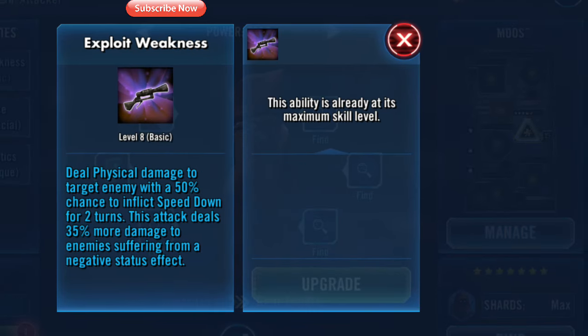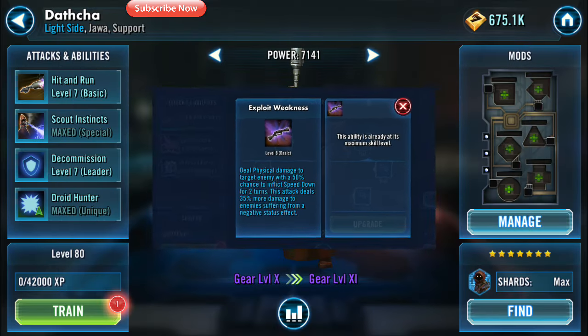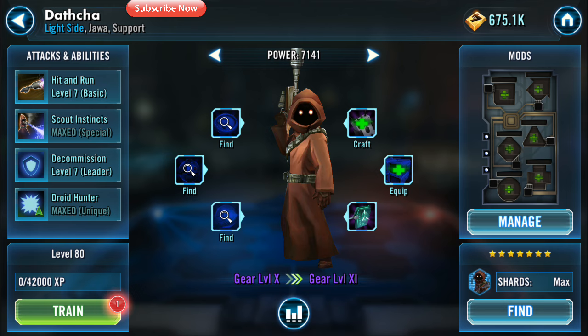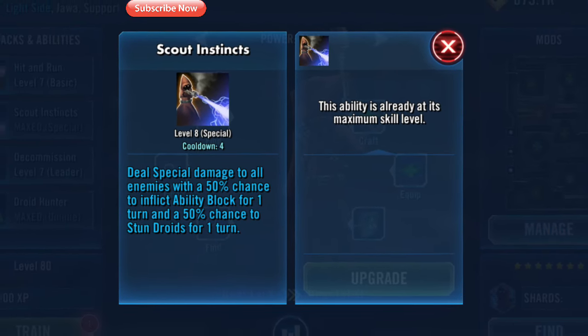This character is not only going to do an AoE stun, he's also going to do a lot of damage on anybody that's got any debuffs on them, and he is also going to hit speed down. If you weren't already aware, when Jawas do an attack they receive an assist from an ally. Dancia is equally important to Jawas.